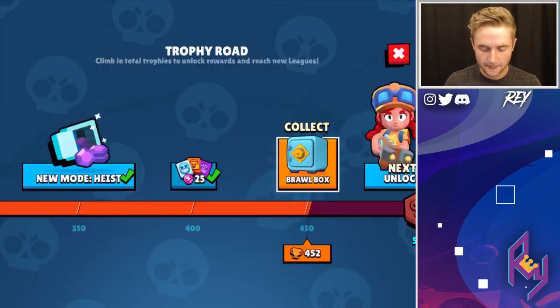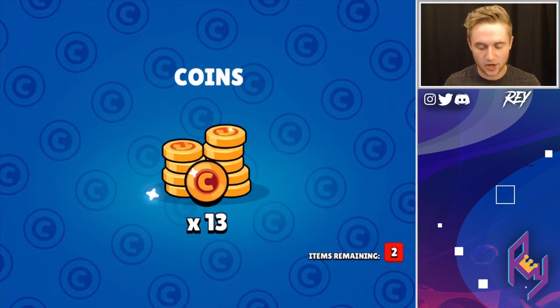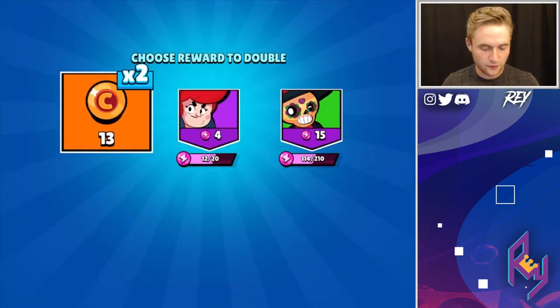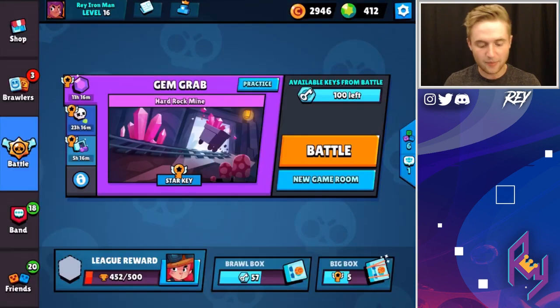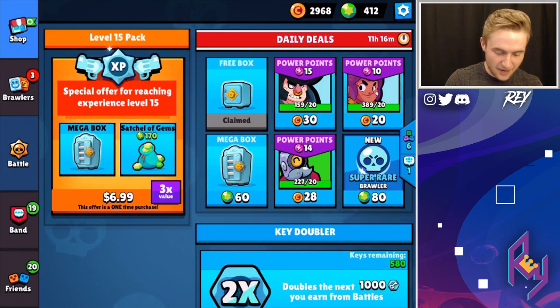And then let's get the Brawl Box — we have one more ad to watch as well, so it's going to work out perfectly. 13 coins, let's do it. Nothing much from the coins but we still got to double them guys. Okay, so the next one is Jesse, and that's a Brawl Box that we get from that. But guys, let's move on to the main event — the big Brawl Boxes, the Mega Brawl Boxes.